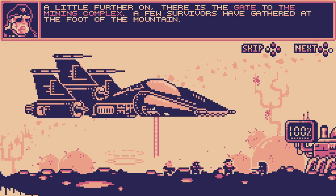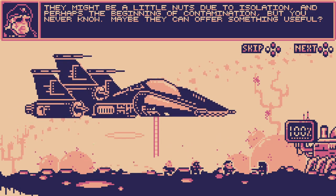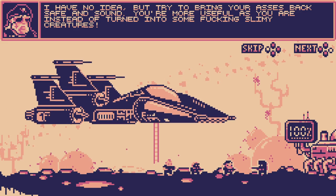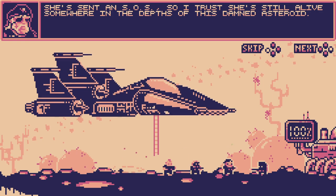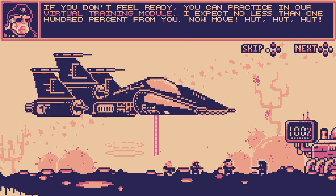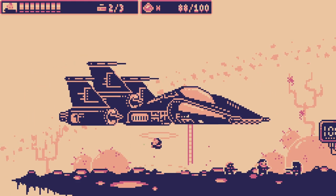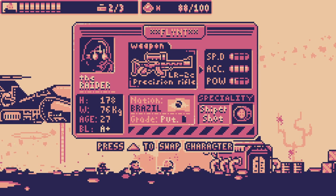A little further on there is a gate to the mining complex. A few survivors have gathered at the foot of the mountain — they might be a little nuts due to isolation and perhaps the beginning of contamination, but you never know, maybe they can offer something useful. Could the agent be dangerous for us too? I have no idea, but try to bring your asses back safe and sound. The priority now is to save Jade for Nera, a key member of the scientific expedition Orion — she sent an SOS so I trust she's still alive. If you don't feel ready you can practice in a virtual training module. I expect no less than 100 from you. Whoa — now I'm tiny, I can't do anything. Oh, I can swap character!